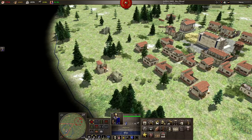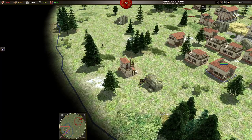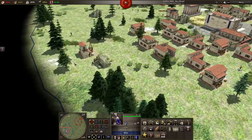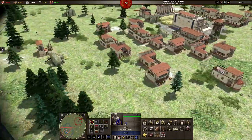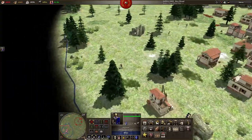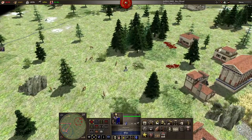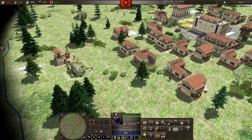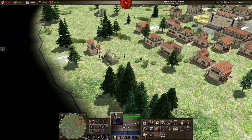Having identified that idleness is happening, if you click on the indicator you'll cycle through all your currently idle units one at a time so you can send them off to be useful again. You can also use a handy hotkey for this: the full stop or period key. If you find you have a whole load of idle units, cycling through them one at a time can be tedious and very inefficient.